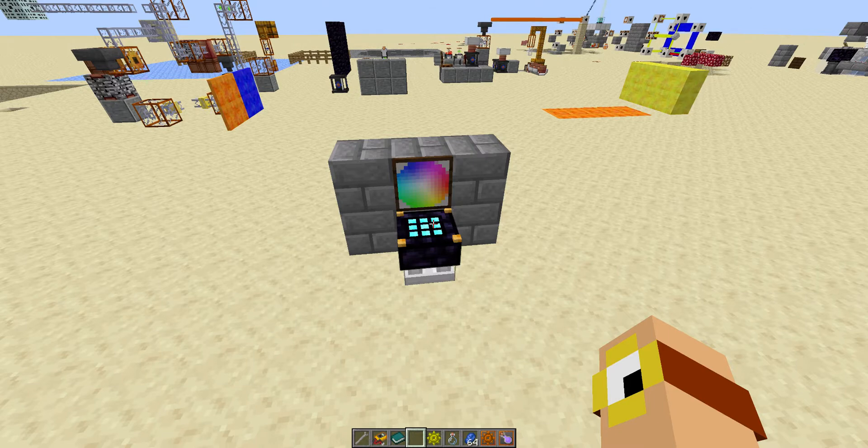If you're in single player, by default you can do both of them. If you're in multiplayer, by default you can only do one. Once you pick either Technomancy or Alchemy, you're locked out of the other one, so try and choose carefully.